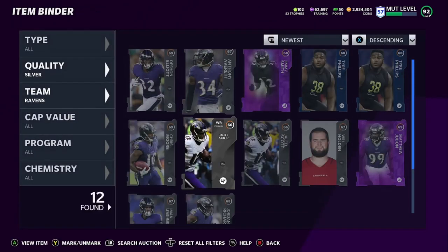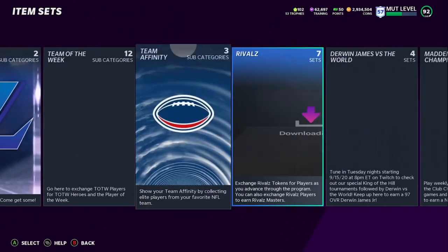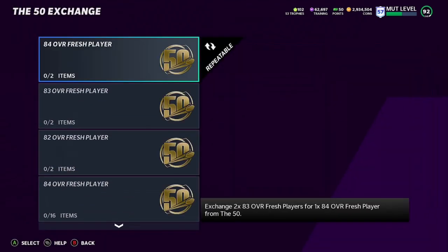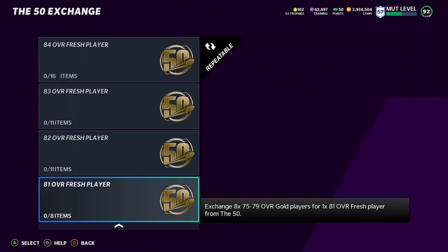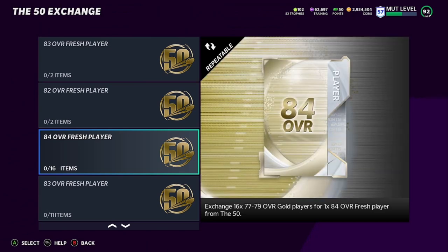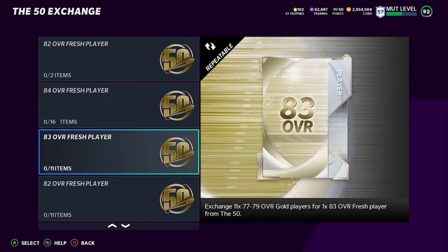If you pull packs and don't get many theme team cards but you get a lot of golds and elites, here's what to do. I put out a video last week about Calvin Johnson — you want to be at the 50 set. EA has these sets: 84 needs 2 83s, 82 needs 2 81s. The ones you want are the 84 and 83 sets. For an 81 you need 8 cards rated 75–79; for an 82 you need 11 cards; for an 84 you need 16 cards rated 77–79. An 83 also needs 11 cards rated 77–79 — same as the 82.